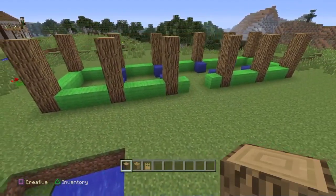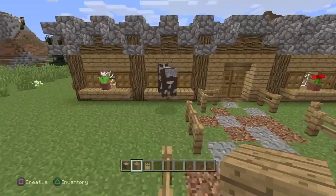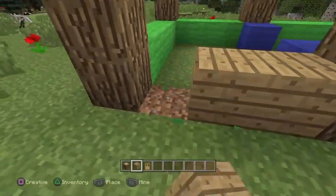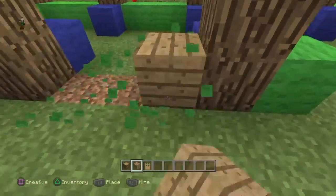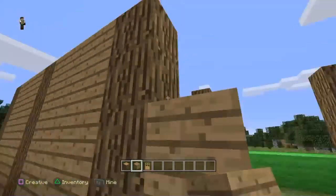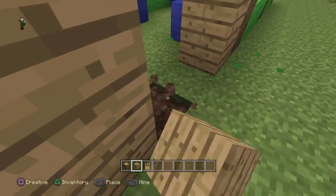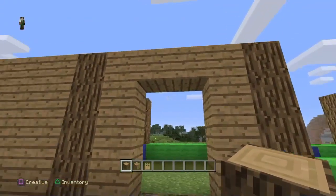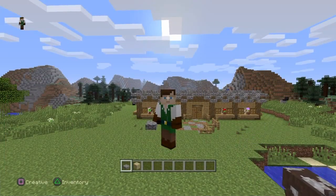That's the start of what it should look like with all the oak wood going like that. Now we're going to come across and fill the whole entire thing in with oak wood planks. Get rid of all this bottom and fill it all in, because we'll add the windows in later. For the doorway, just come across like this, come down like this, and put in some simple oak wood logs going across and some stairs across the top.